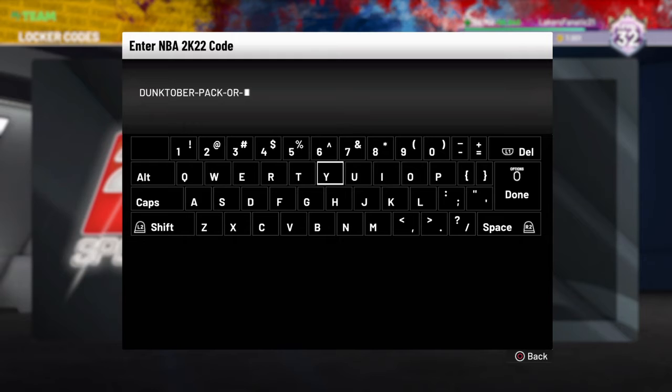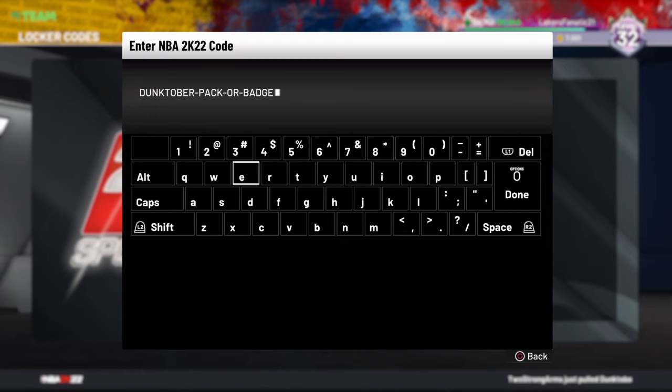Basically this locker code is a fire locker code — it's a W. For the first time with a locker code I finally got a pack, like a regular pack. Usually I'm always getting tokens or badges, which sucks. Yeah, this is the pack for the Thugtober pack or badge.